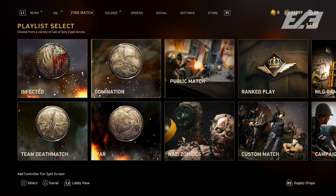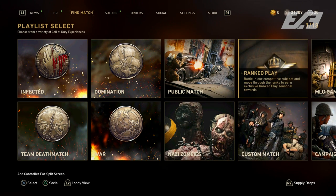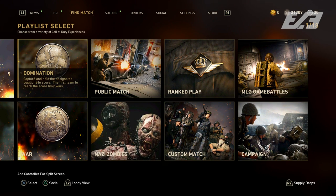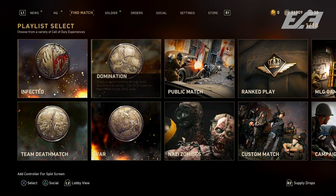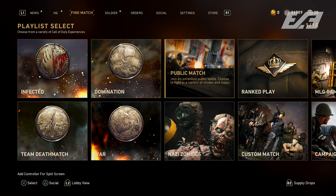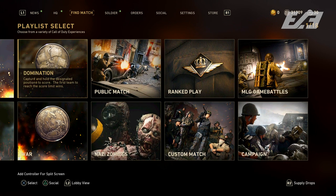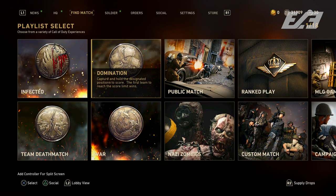If you scroll over one more time you'll see the Find Match menu UI has also changed. There are quick menu selections for Infected, TDM, Domination, and War, with further listings shown as normal. Infected will likely be swapped out for newer modes coming later in the event, which we'll discuss a bit later in the video.